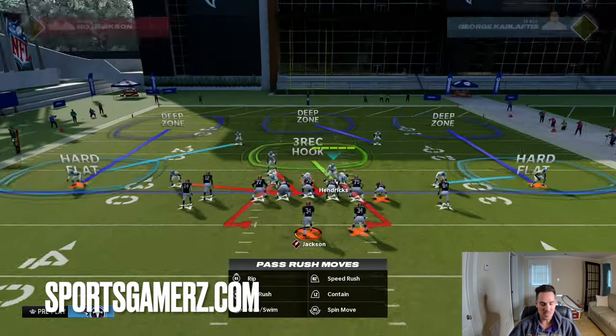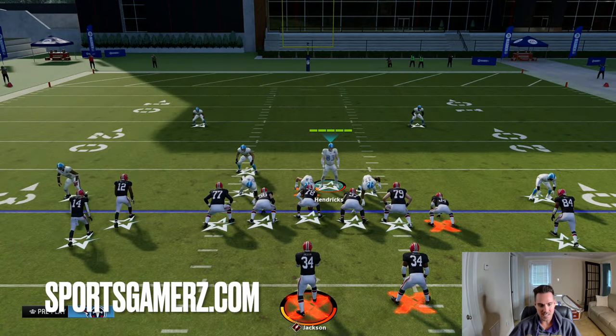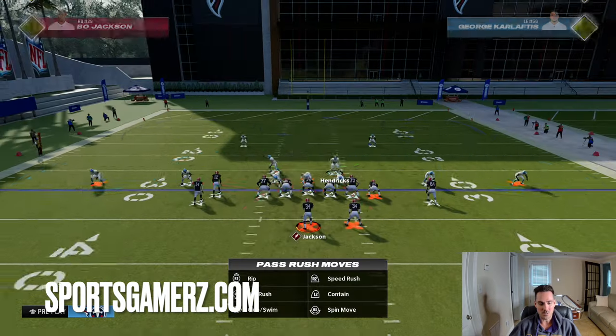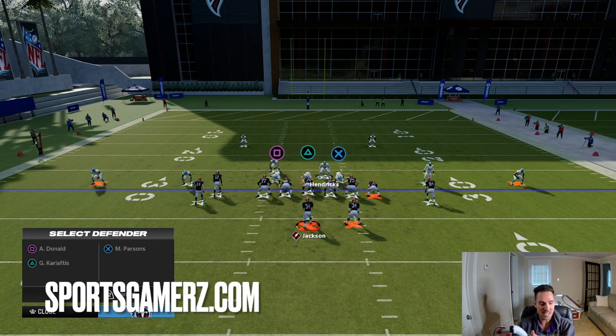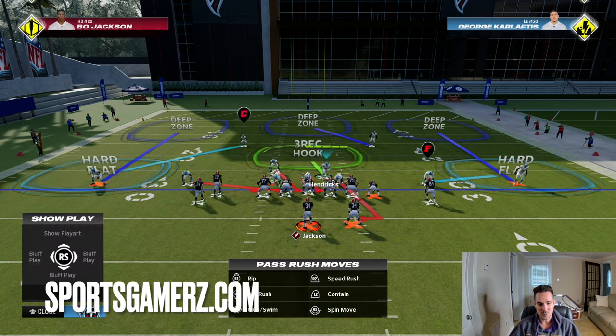Another thing you can do is QB contain — that's RB RB or R1 R1. When you do that, it's a little bit harder to roll out. But if you're going to QB contain, you only really want the D-end on the right of the screen containing. The way to do that is once you QB contain, you re-blitz the D-end on the left of the screen: hit left on the D-pad twice, his icon for me is square, then down on the right stick. Then you have one contain and the blitz will still work very well.